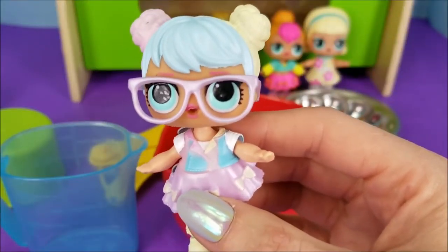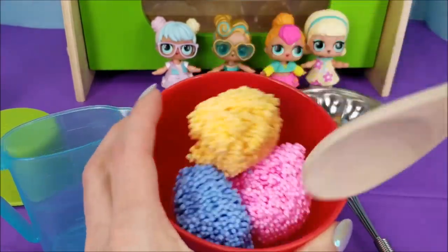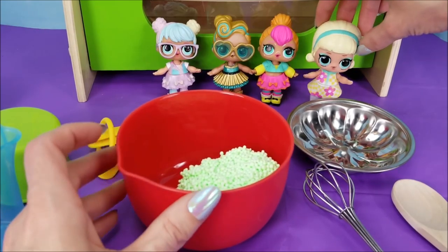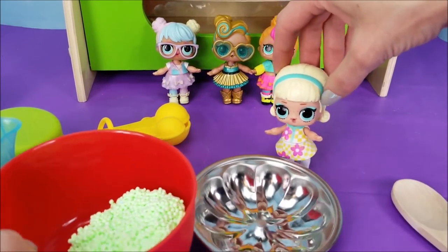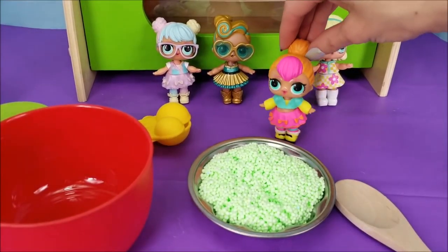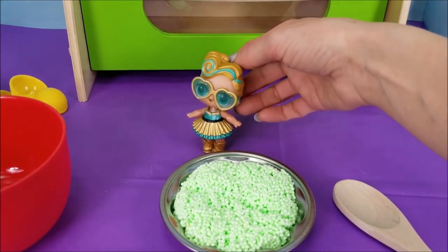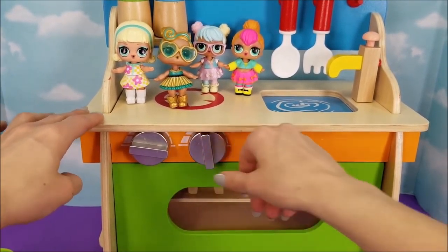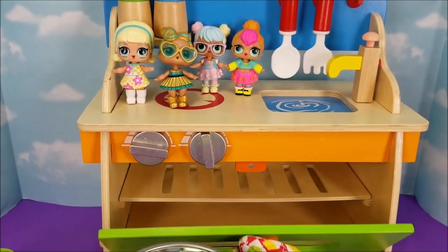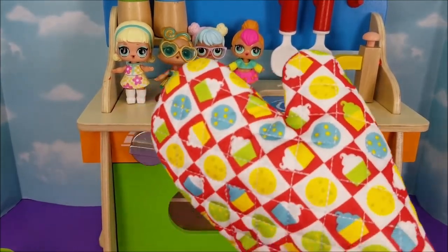Yay! We're getting so close to having a birthday cake! Stir this all up now. Now that it's all stirred up, what do we do next, Go Go Girl? We pour it into the cake pan! And then we put it in the oven to cook! But don't forget to turn the oven on! You're right, Lux! My goodness, can you imagine baking a cake without the oven turned on? It just wouldn't bake, would it? Let's slide in our cake and let it bake. We'll be back in no time!